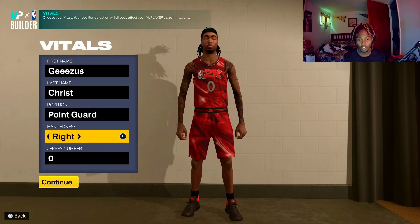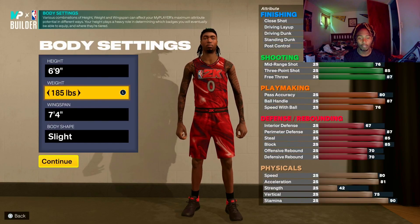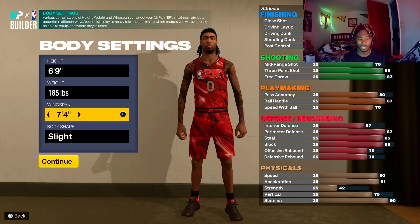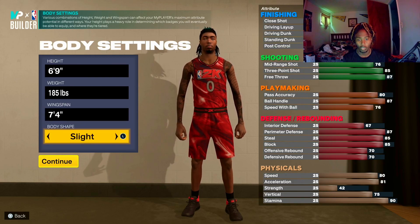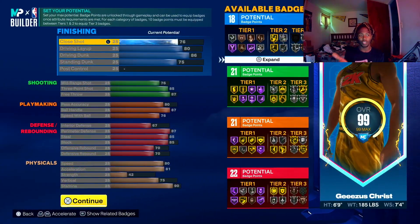This is your boy right here — point guard, right hand, doesn't really matter. I made a 6'9" at 185, which is the lowest weight for point guards, with a 7'4" wingspan. There are different variations of this build you can do depending on personal preference and how you play. With the 7'4" wingspan you get limitless range on silver.